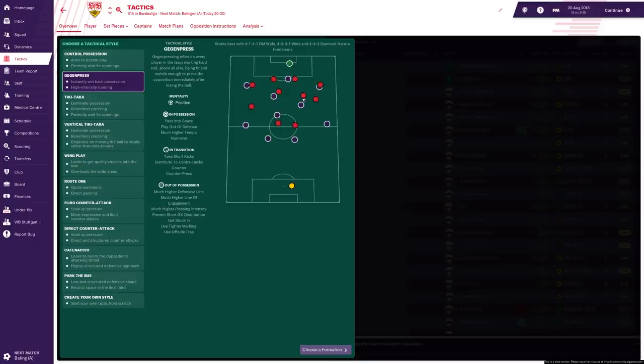Today we're going to focus on the Gegenpress, which is one of those fashionable football tactics these days. As you can see, the style involves positive mentality. Whilst in possession you need to pass into space and use a very high tempo. When in transition, distribute to the centre backs — it's all about counter attacking, counter press, having a high defensive line, and putting loads of pressure on the opposition defence. It's a very intense tactic.